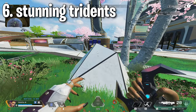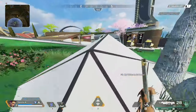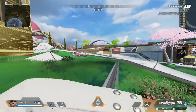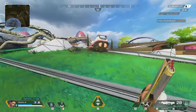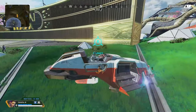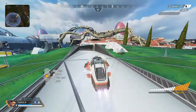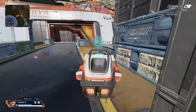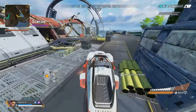Tip six: you can arc star a Trident to stop it from moving. It's hard to do and situational, but if you have an arc star and a Trident drives close to you, it's pretty much a guaranteed squad wipe. The same thing happens if they run into a Wattson fence while driving a Trident.